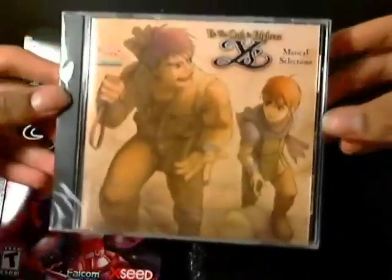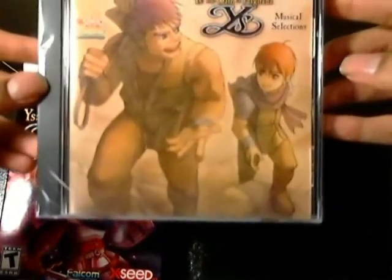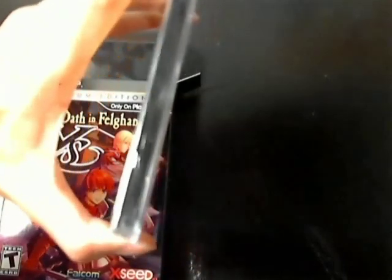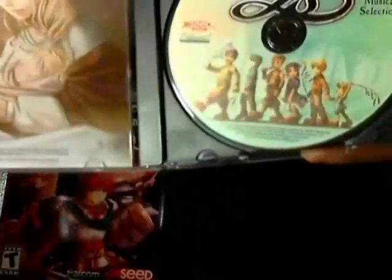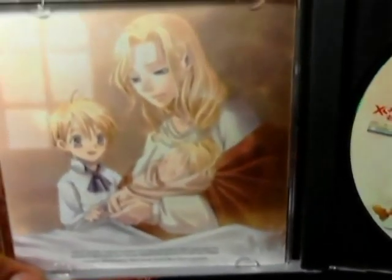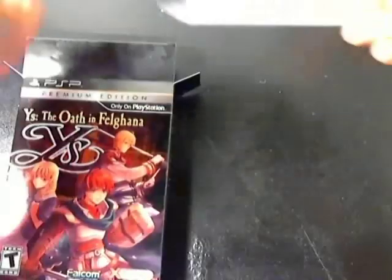We got another soundtrack — musical selections from Ys: The Oath of Felghana — really nice, kind of like sketch-style artwork on the CD cover, really cool. So again through the magic of editing we're going to open this. We got the CD open. Gorgeous artwork, you got the CD — I love this artwork right here. Just phenomenal artwork in these games; the art direction is incredible. I definitely want to give that a listen.